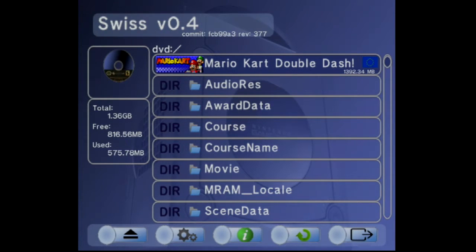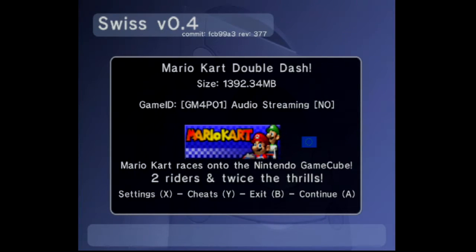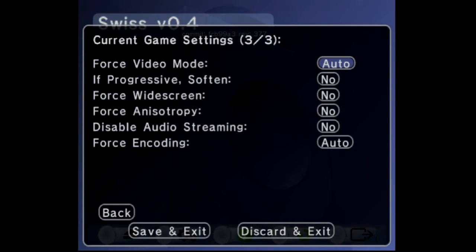Mario Kart Double Dash. I'm going to press play. Settings. X. Here we go. Force video mode: 480p.